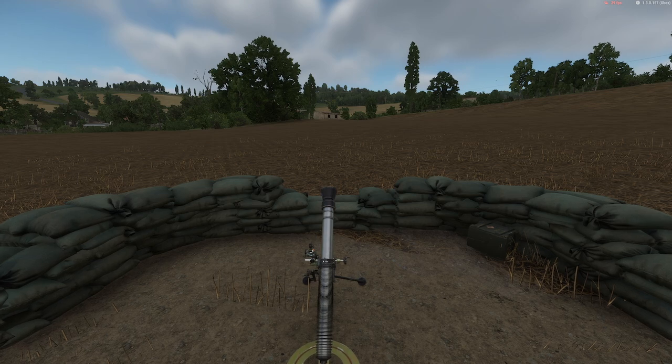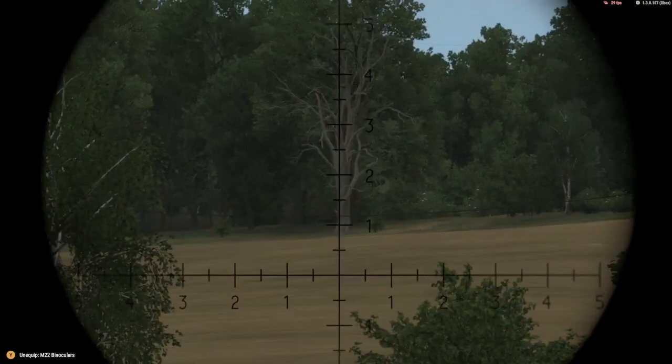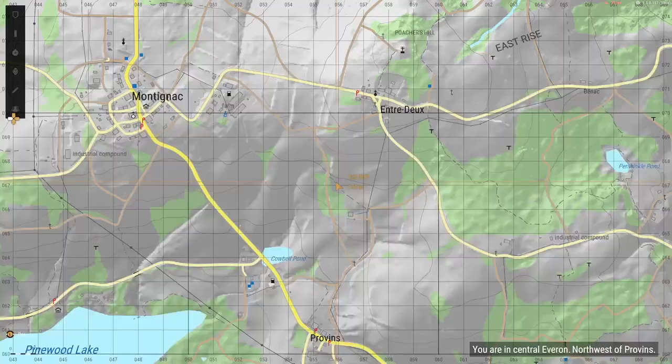The first thing you want to do is find your mortar location. Doing this is pretty simple — you're going to want to identify three landmarks. This could be radio towers, churches, gas stations, and more, as long as they are on the map.